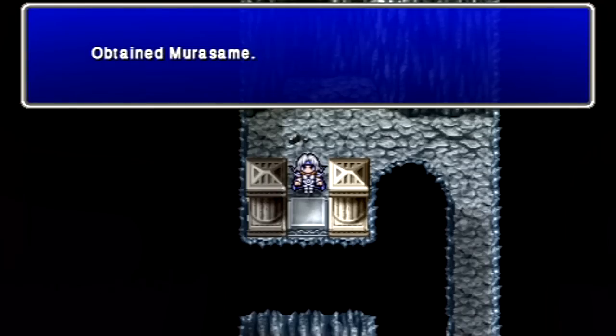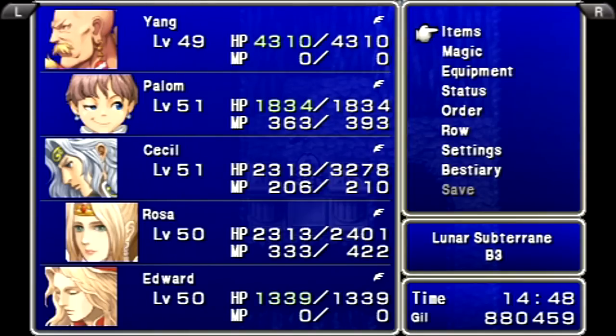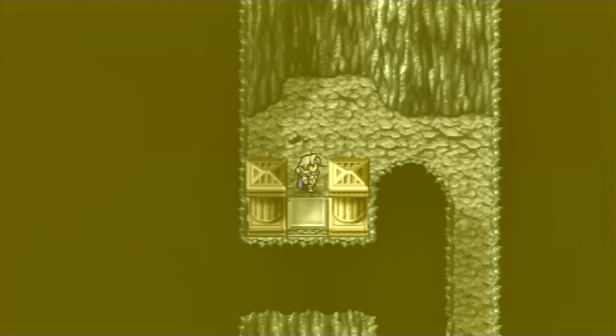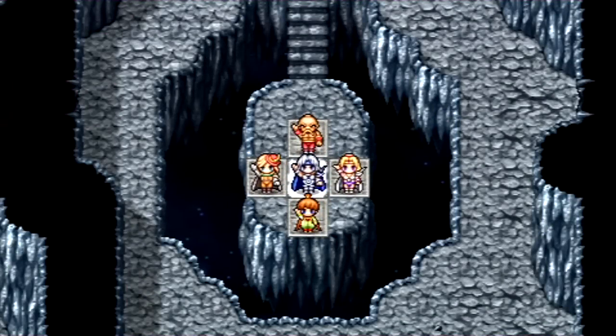For defeating him, we get the Mirasame for Edge. I don't really like it for him, because it lowers his agility a little bit. It depends on the situation. Okay, let's get out of here then — I'll heal up and meet you back at the entrance to the area. Okay, we're back. Now let's start heading towards the end here.